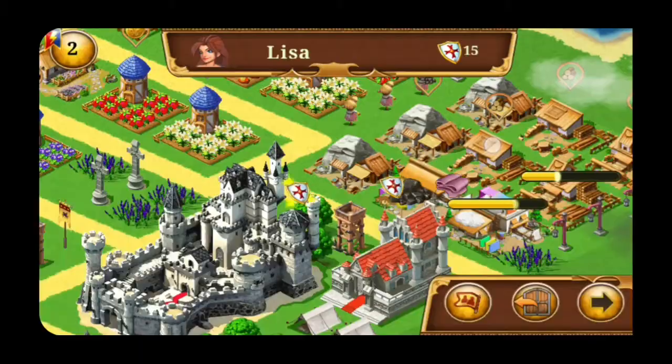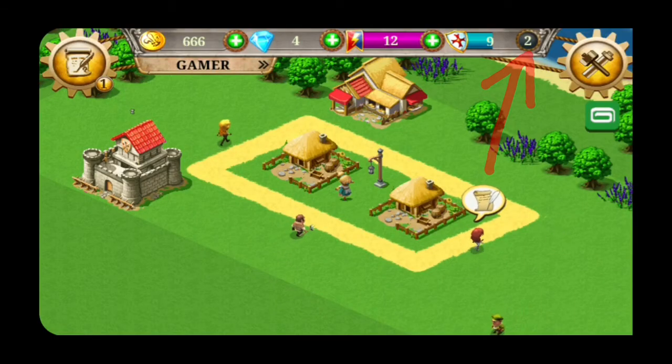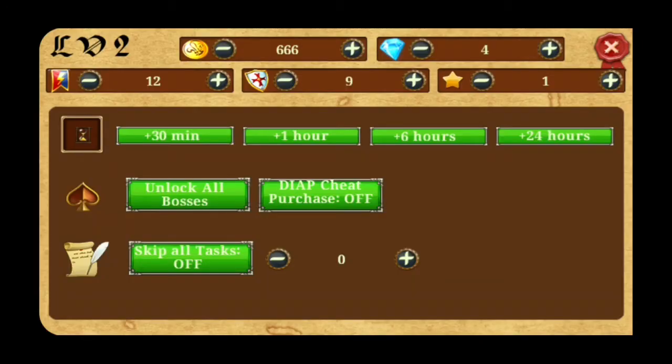So now I am showing you how you can get unlimited money and diamonds. To do that you have to press the level button for 5 seconds. After 5 seconds you will see a page like this. From this page you can add as much money and diamonds as you need, and this way you can add unlimited money and diamonds to these games for free.